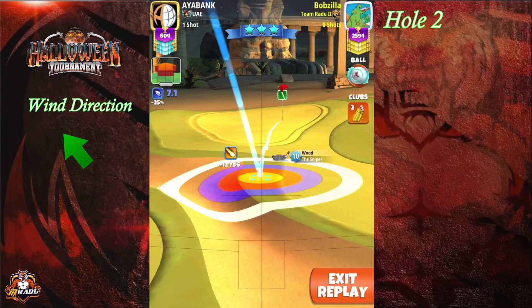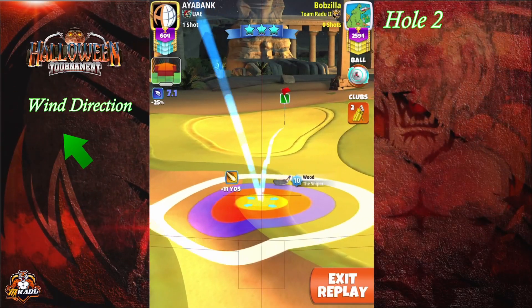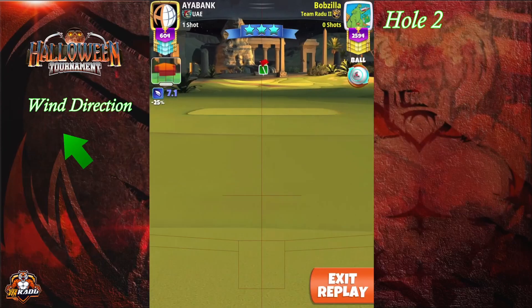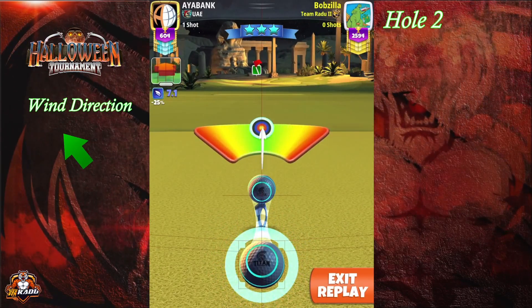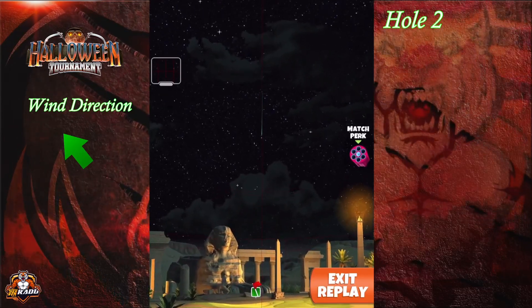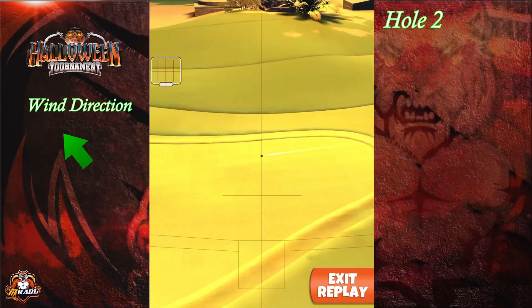We're adjusting at max plus 0 P4 using Sniper 10 numbers. If you have Sniper level 7, you still use Sniper level 10 numbers in your app and go for max plus 0 P4. After doing the adjustment, center the ball as best as you can. Try to hit perfect — it gives you a good chance of dropping this one for a hole in one. Good luck.